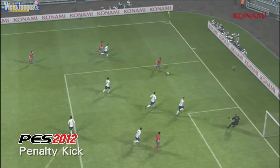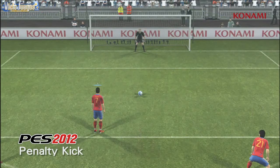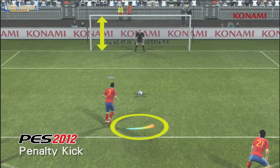PES 2012 sees the return of a camera view behind the kicker. Controls have been simplified with the power button used for elevation and the left stick controlling the direction.